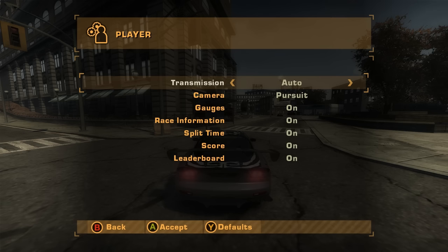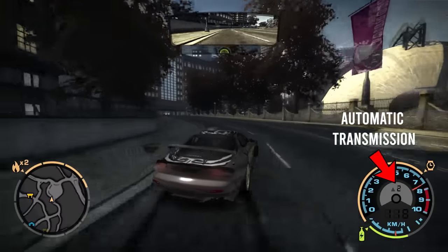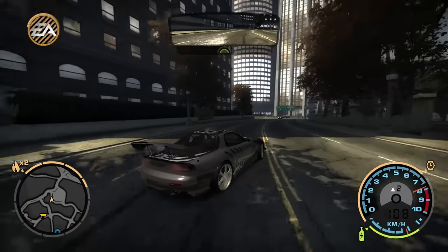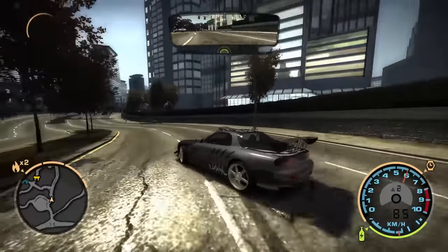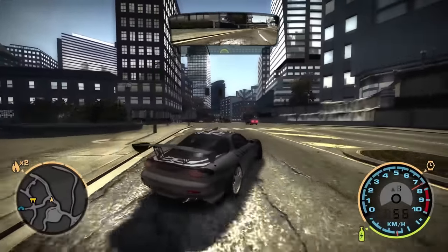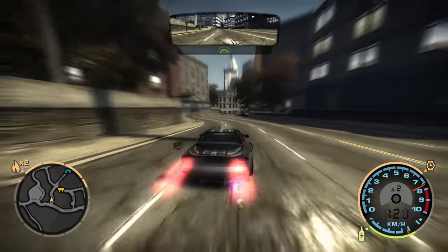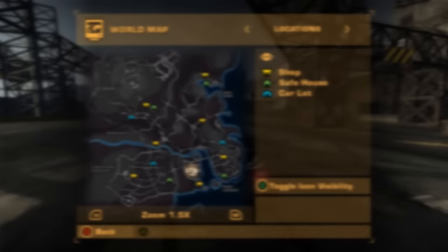There will definitely be a debate about manual vs automatic transmission. From what I found, automatic transmission is your best bet. With manual, you won't really benefit much because it's not manual with clutch — just manual. The reason drift cars use manual is to select the most suitable gear and, most importantly, to use the clutch for weight transfer. Since we don't get to use the clutch in this game, it's totally okay to go with automatic transmission.